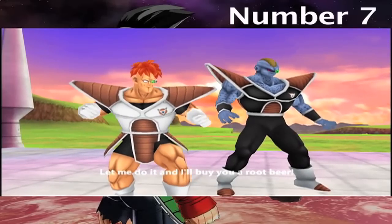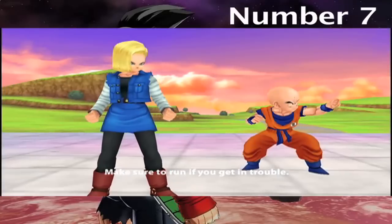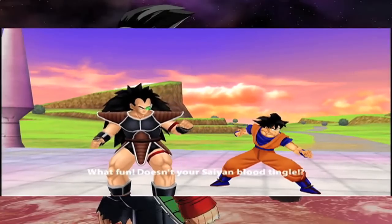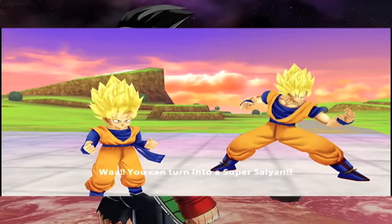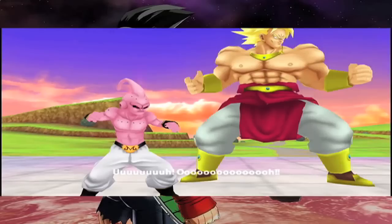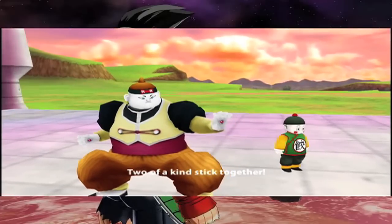Number 7: In the Dragon Ball Z Tenkaichi games, like Tag Team, depending on who you team up with, the team will interact with each other before the fight. This also happens with Tenkaichi 2 and 3, where there are so many interaction quotes. They are very interesting to hear, as some team-ups in Tenkaichi Tag Team are funny, and in Tenkaichi 2 and 3, their interactions are fun to hear because of the amount of characters that actually have a different quote for everyone they know.